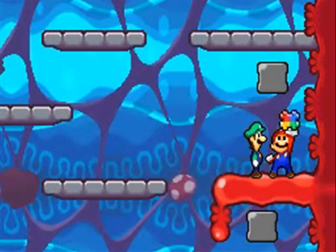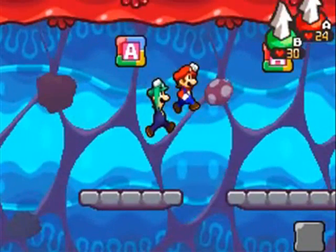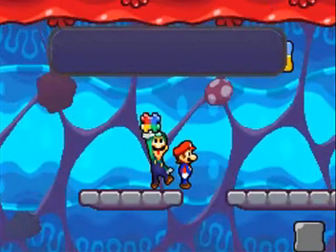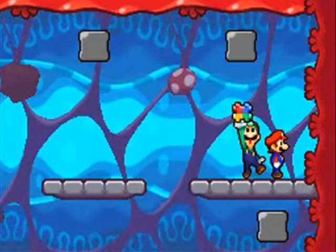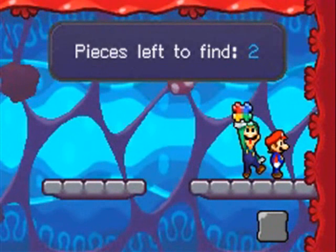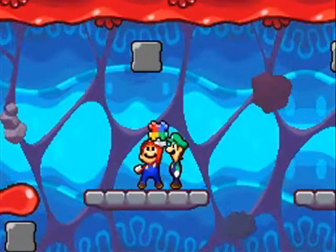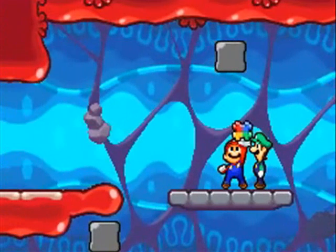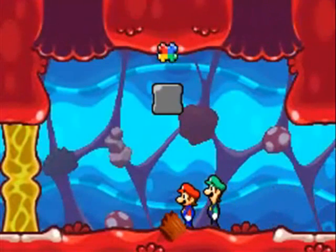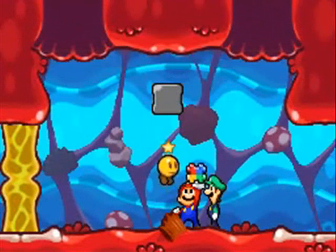In Superstar Saga you just learned the attacks naturally as part of the plot. Here, you actively have to go find them. The only mandatory ones are this first one and one you need later for plot reasons — technically you can go through the game with only those two, which means you can do a minimalist run. Just to end this episode off, we're going to completely explain special attacks and figure out how to use them because now we have a new one.